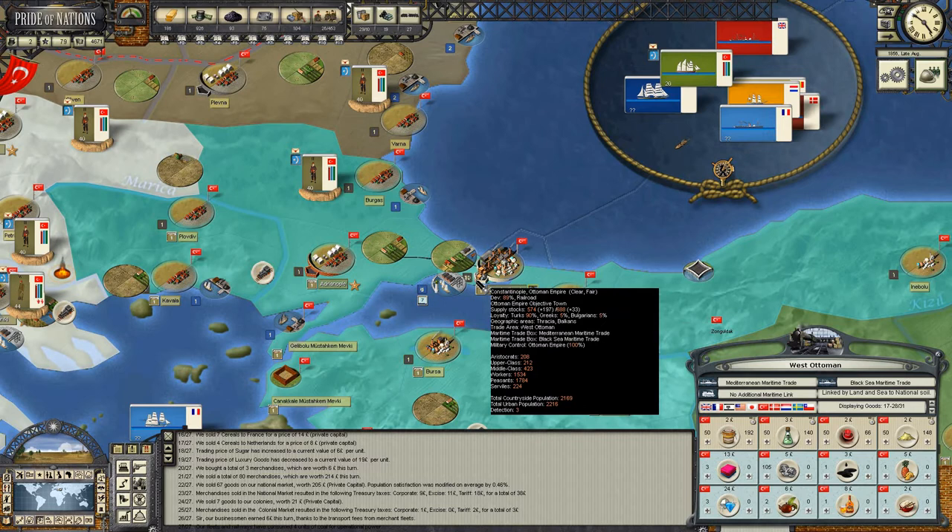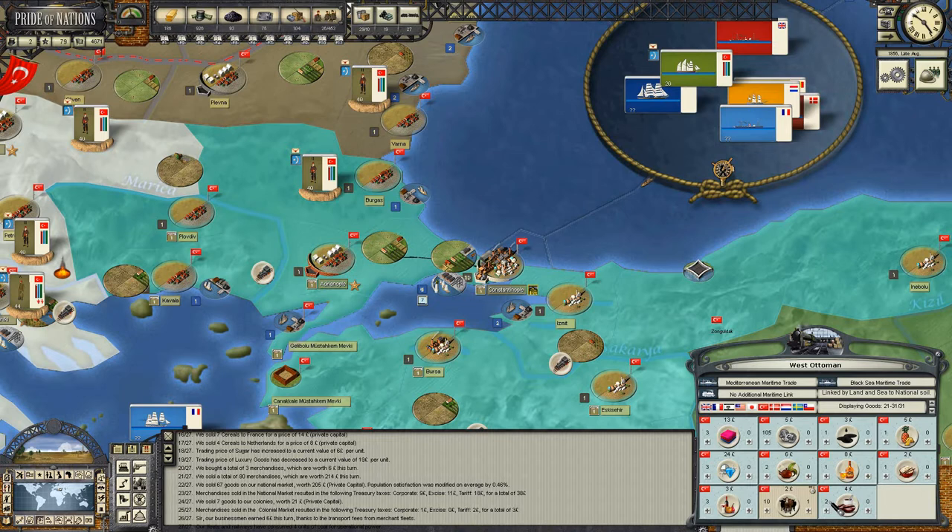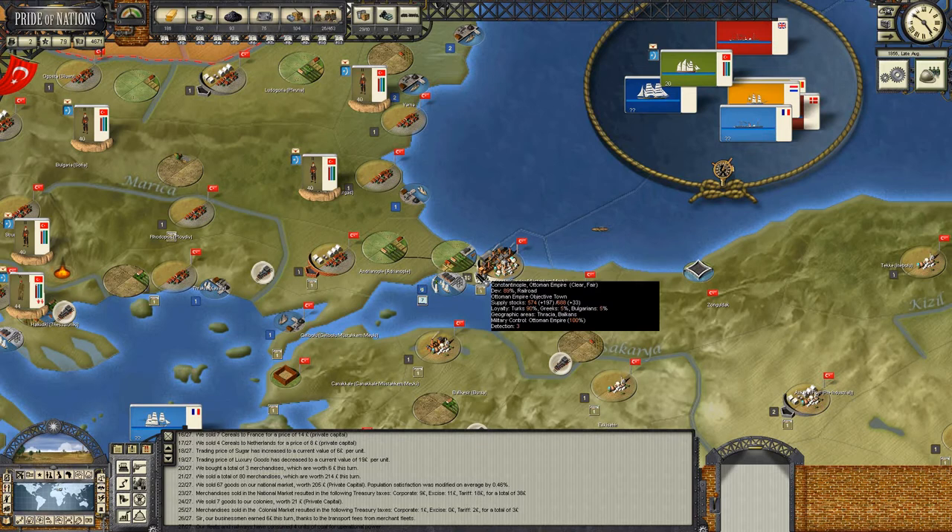Mechanical parts is something we need to keep an eye on - five units eating into our supply per turn. You can really see how much more resource-hungry the economy is now that we've got railroads and those factories absolutely humming. It's noticeable - really noticeable.